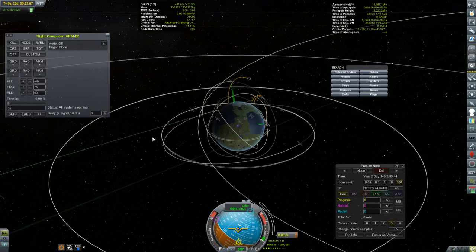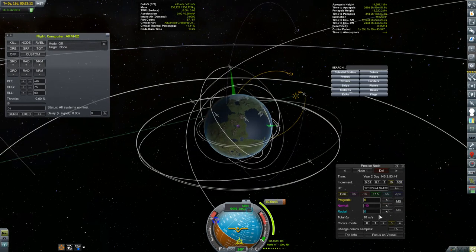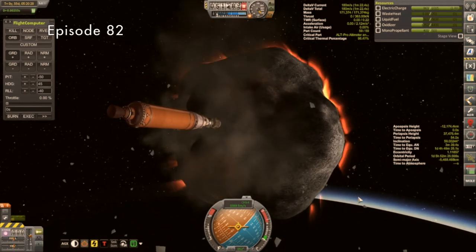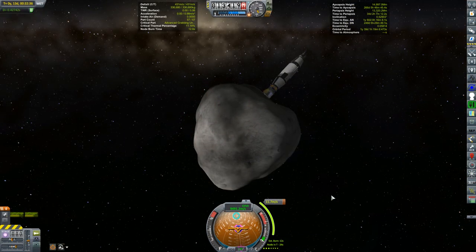It's time to adjust my encounter with Kirbin. I'm currently on a collision course so I have to fix that, but I do want to take a shot at aerobraking the asteroid again. I know last time things didn't go so well, but I've made some adjustments and would like to see if they're going to work. Just a 12 meters per second burn is all that was required.